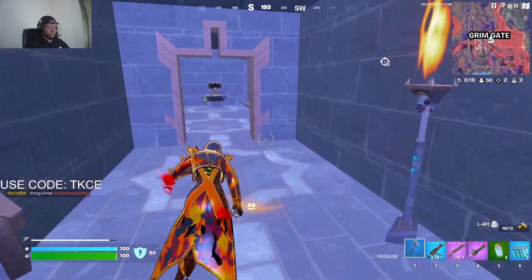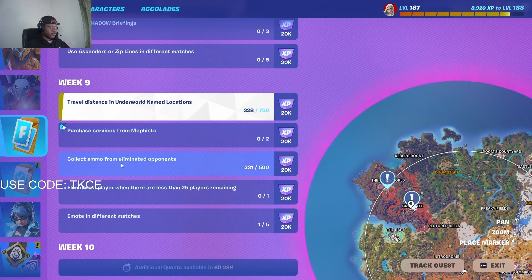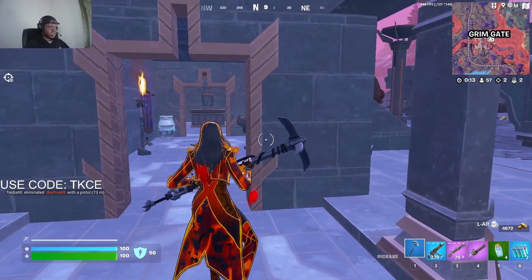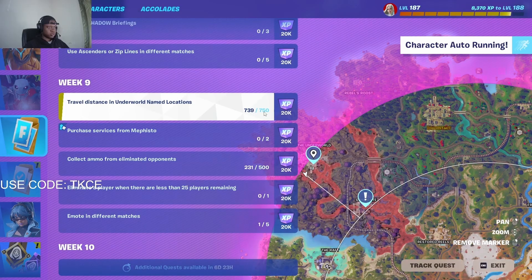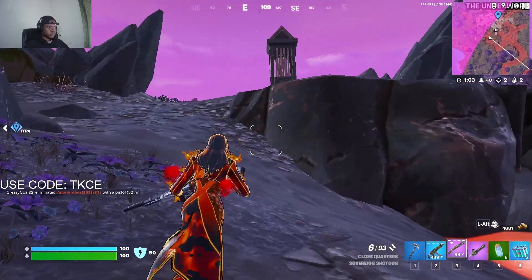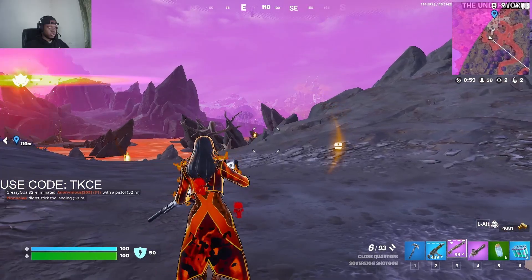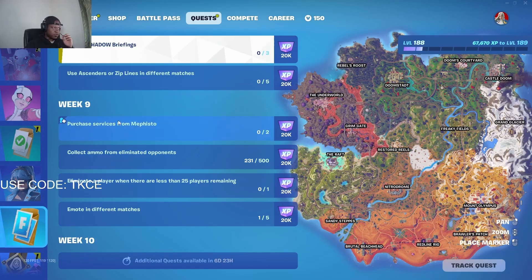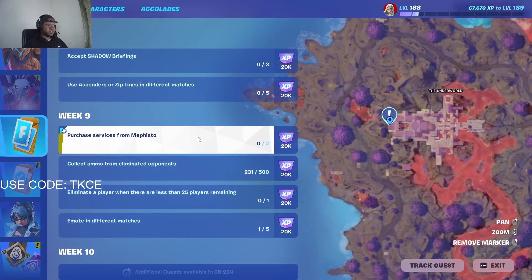Another quest is to collect ammo from an eliminated player. I eliminated a player and collected his ammo already. I've done the first one. Next I'm going to purchase a service from Mephisto, and I'll do the emote again as well.